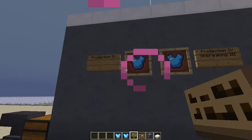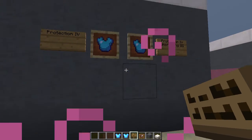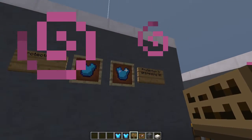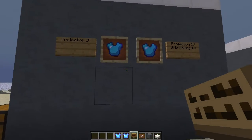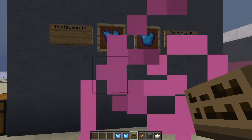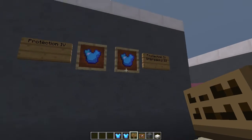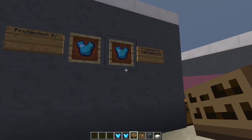The reason I put Protection on there is because I also want to look at the repair costs at the end. I want to compare the repair costs of having Unbreaking 3 on it versus just having Protection. Similar to what we did with the swords, I'll do a similar analysis with the armor, and we'll decide if you're better off in terms of diamond use and level use by having Unbreaking 3 on your armor.